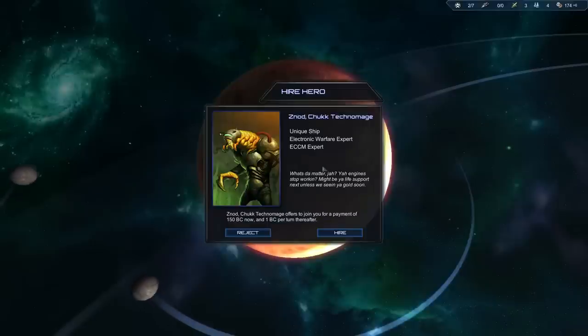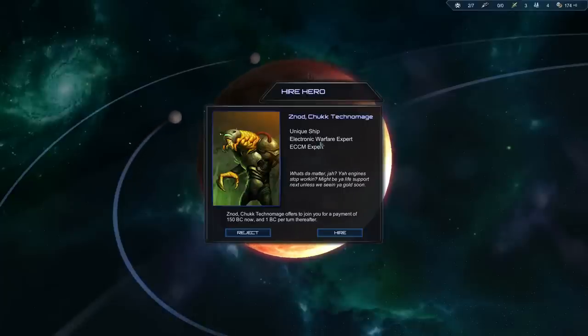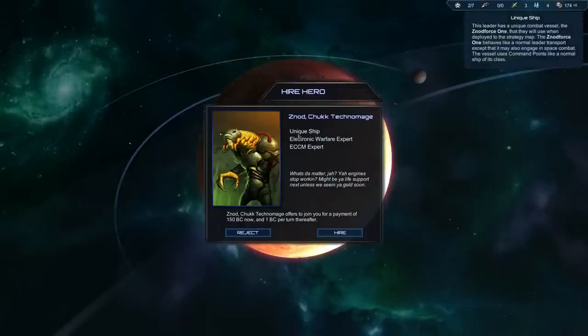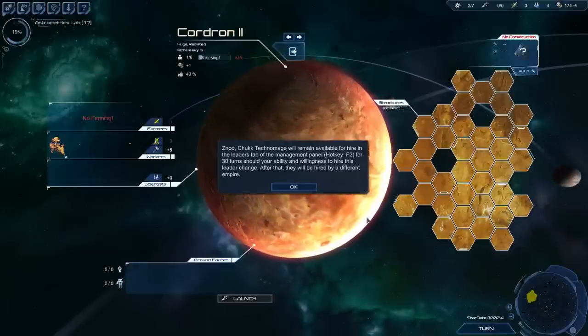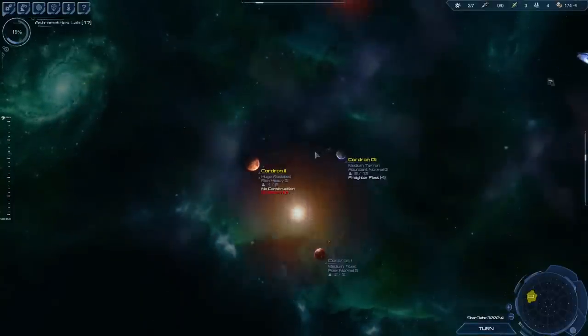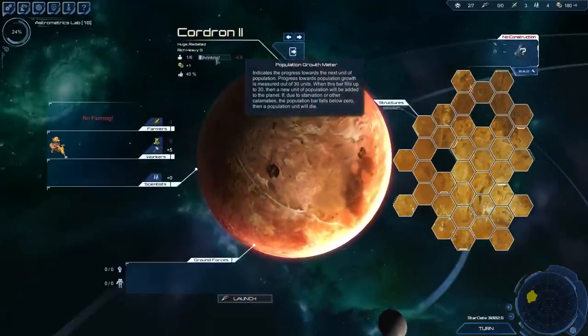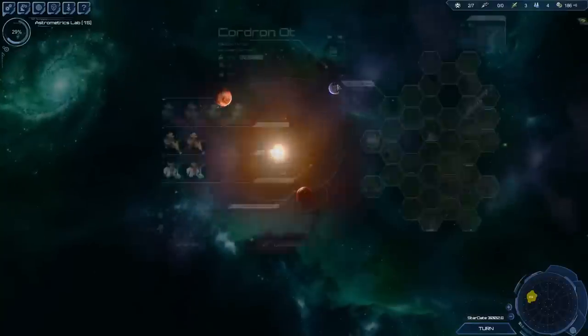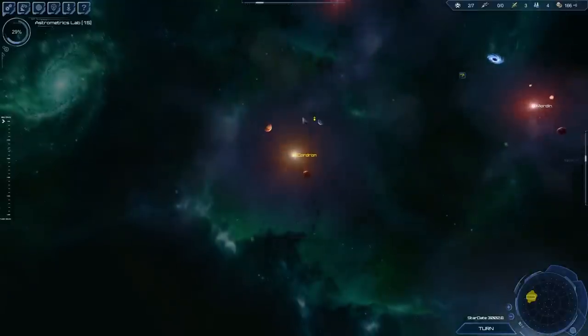Here we can hire a hero — you have a unique ship, electronics warfare expert. I'm not sure if I really want them, so I'm going to reject for now. I can still hire him for 30 turns so that's not too bad. Now I just need this freighter fleet to be finished before these guys starve — this may be tricky. Maybe I can rush it — yes, let's rush it. It only costs me 20 currency.